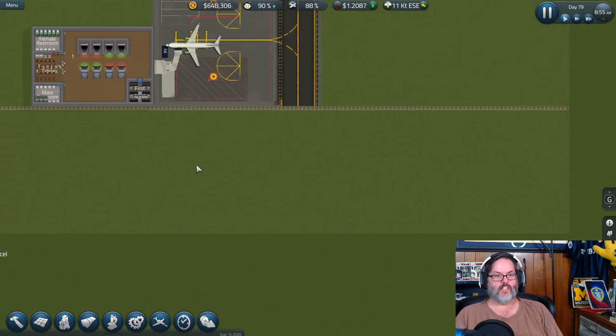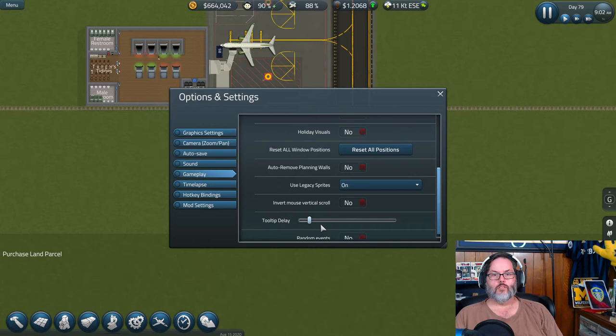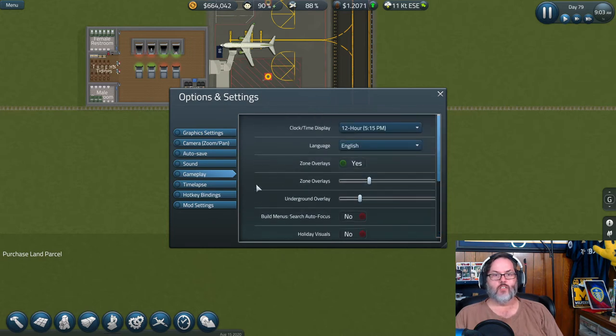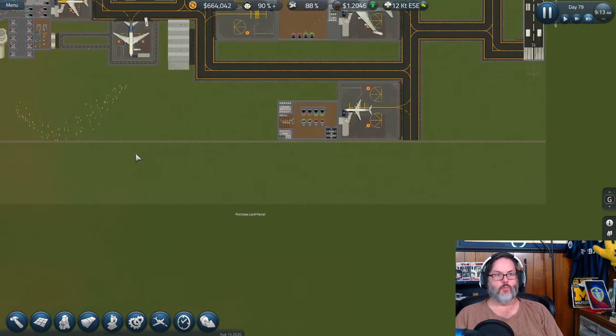Is there an option to speed up scrolling? Let me check Options — Graphics, Camera, Gameplay, cool tip display, random events. Yeah, I don't see anything for scroll speed. Let's speed that up and wait for construction.